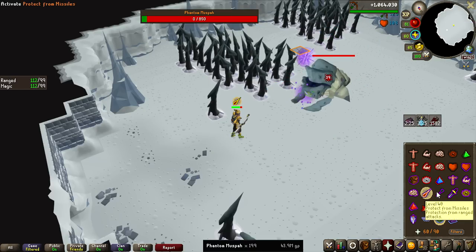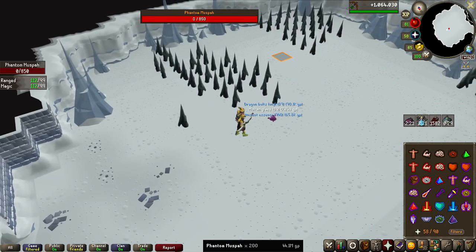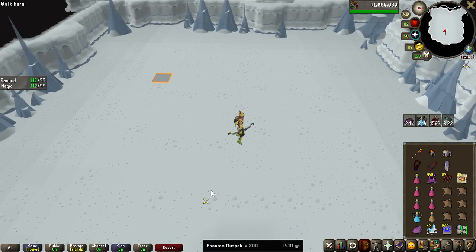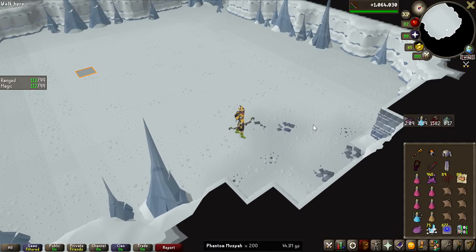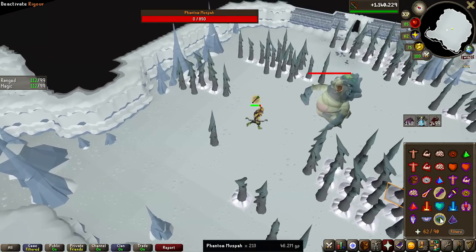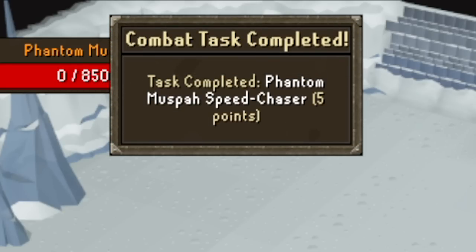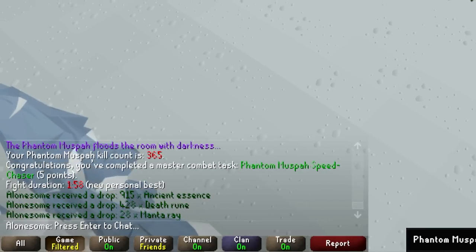I just did a rough estimate on how many kills I'm getting an hour and it seems like around 20. So I've been doing this for roughly 10 hours now and we have made 44.1 million GP — that's like 4.4 million an hour just killing the Phantom Muspa. That is now 200 KC done. And we get another absolutely massively fast kill — we get a combat achievement, 1 minute 58 seconds. So we broke the two-minute barrier.